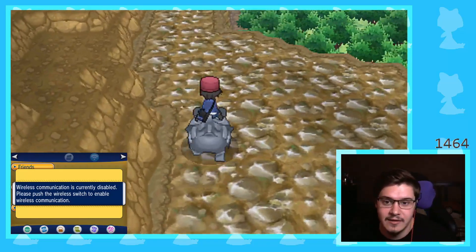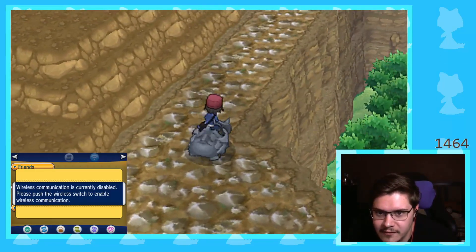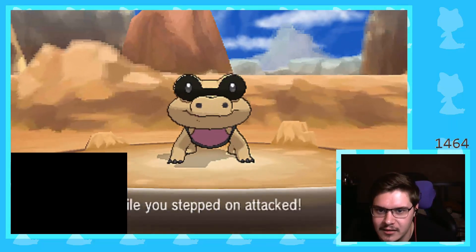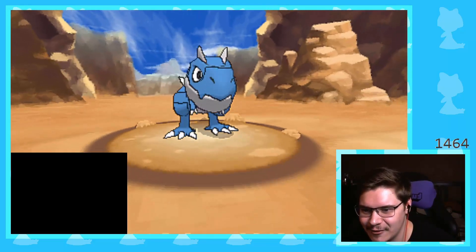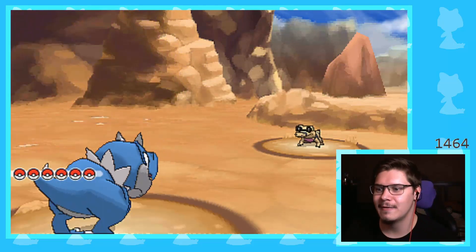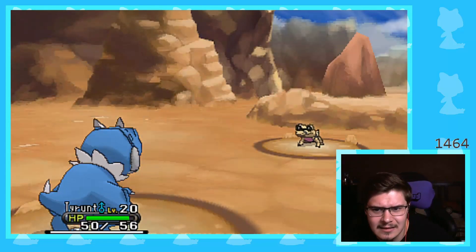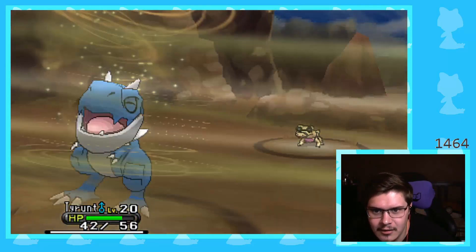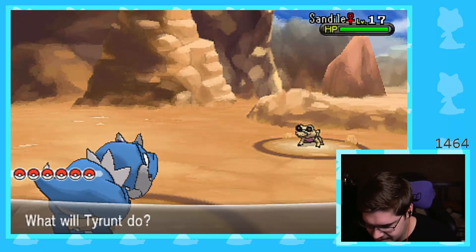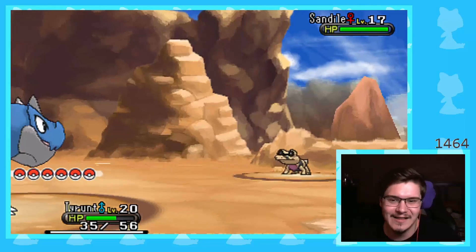So yeah, the next badge quest target is — I believe it's actually going to be on this route, funny enough. I'm going to get heat for how I'm saying its name — let me remove the bottom screen. So normal Sandile and shiny Tyrant. Yeah, I'm going to be going for Helioptile — Helioptile, however you say its name — probably as the next target.